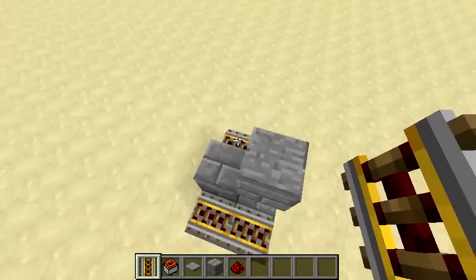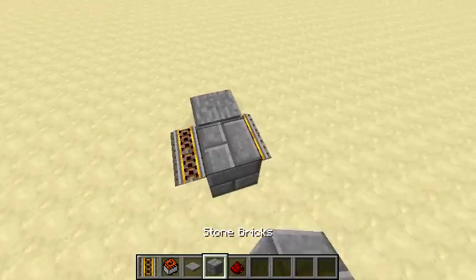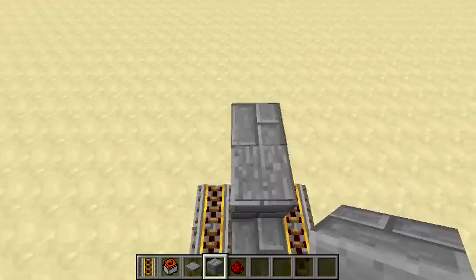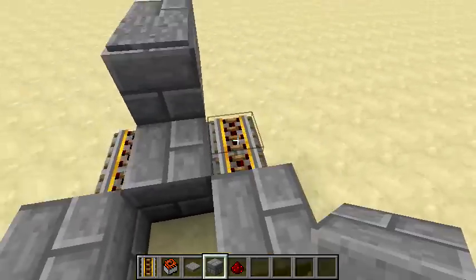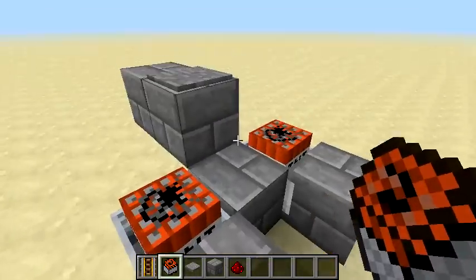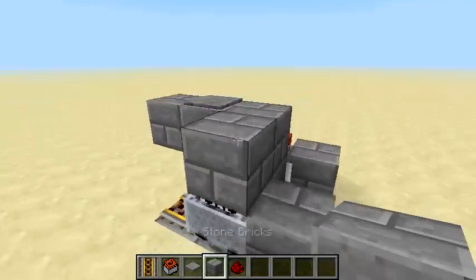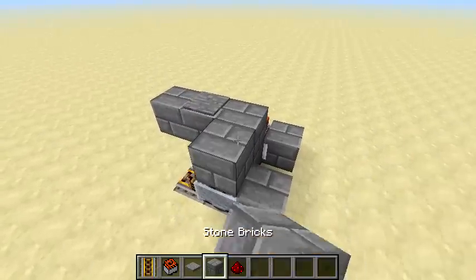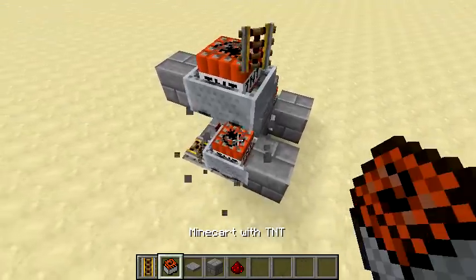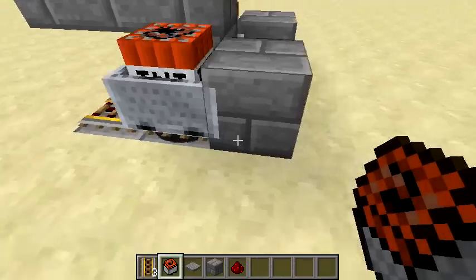Let's say the destination your target is going is this way. What I would do is place two blocks here, place TNT here and here — and that's not the end of it. Break the block, do it again, so there's three TNT minecarts in there.